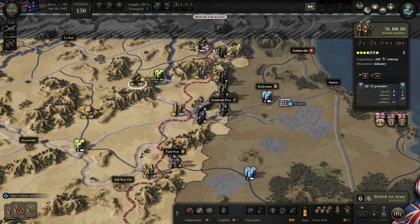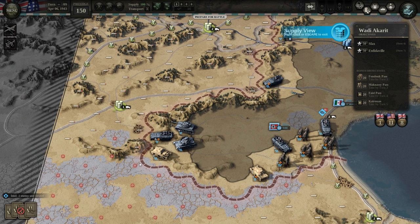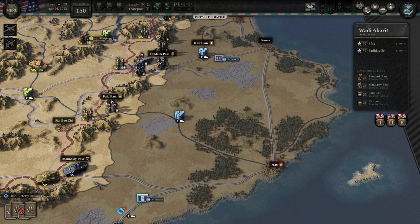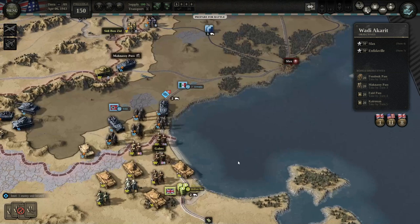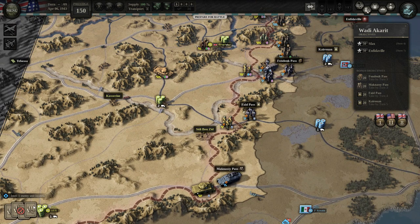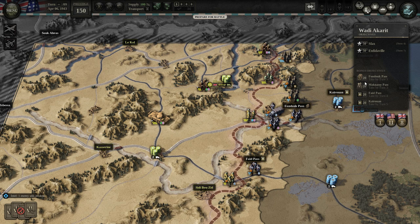Let's look at the supply situation — everybody's in supply right now up here, but if we push too far around we might find ourselves out of supply. We want to push through here toward our two main targets: Sfax and Feedaville. Sfax is right here; the other one is up at the top — shouldn't be too hard to take. We're going to pretty much ignore the south and hold off on using the Lancaster saturation strike for now.